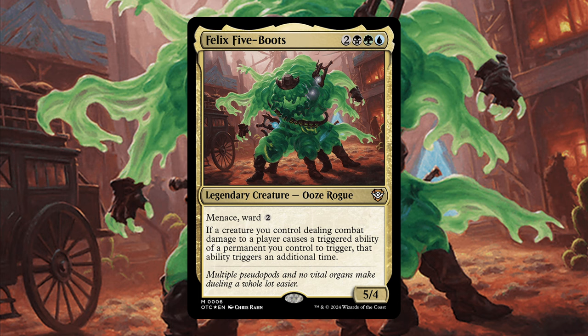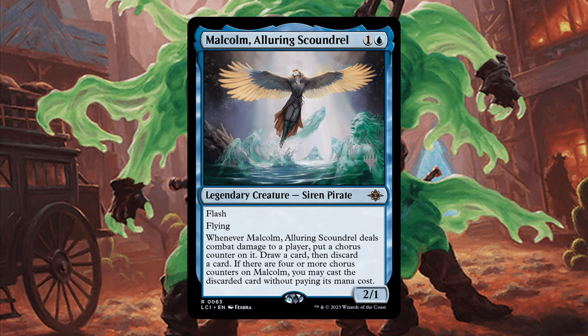This is a pretty unique play space for Sultai to play in. We are going to want to run a lot of small, evasive creatures that generate us value. Malcolm is a great example. If we drop him on turn 2, attack turn 3, get 1 counter. Attack turn 4, get 2 counters. Turn 5, we drop Felix, attack with Malcolm — we get 2 triggers, so we'll loot off the first one, 3 counters. 4th trigger right there, that's 4 counters. We're going to get to cheat something into play right there on turn 5. That's super powerful after looting every turn, so we can sculpt exactly what we want to cheat in. And then from there on out, we're going to be cheating in 2 things into play every turn. That's pretty busted.